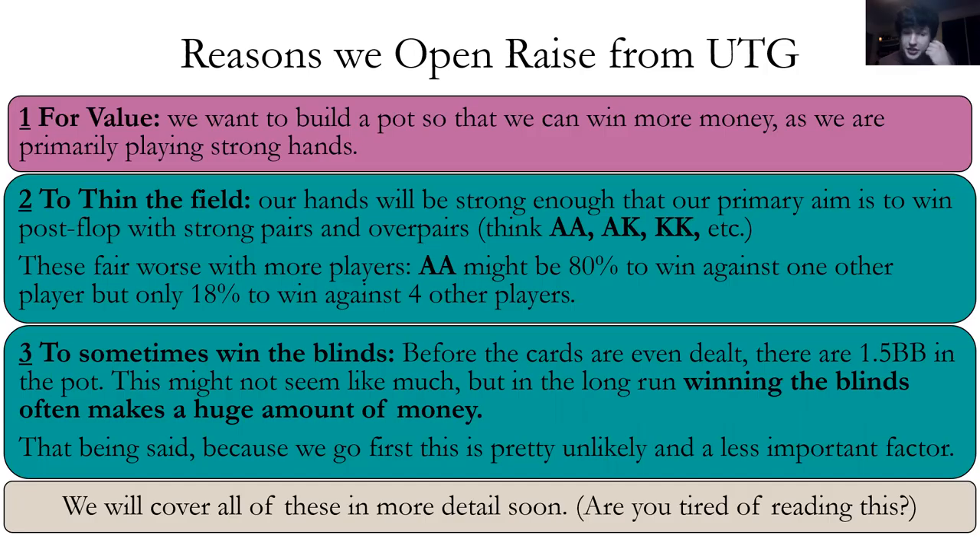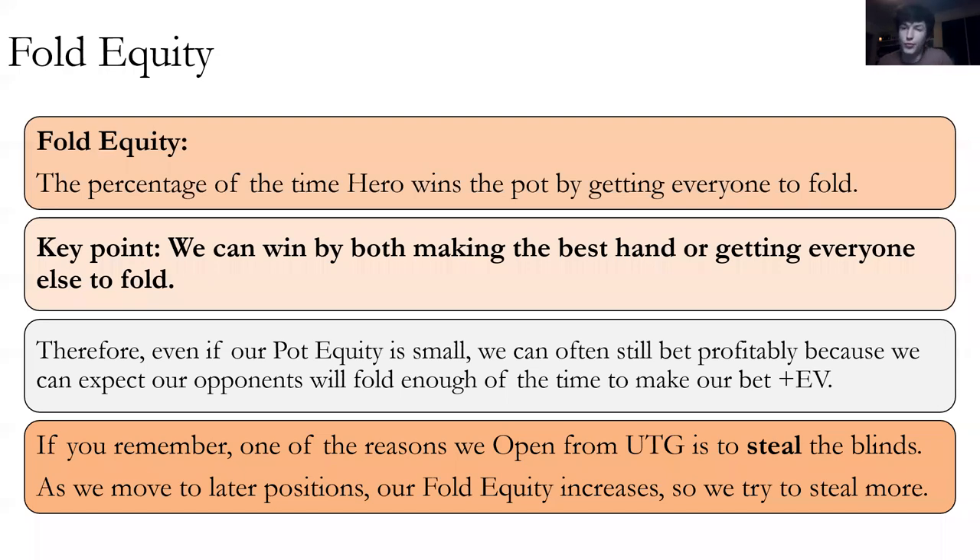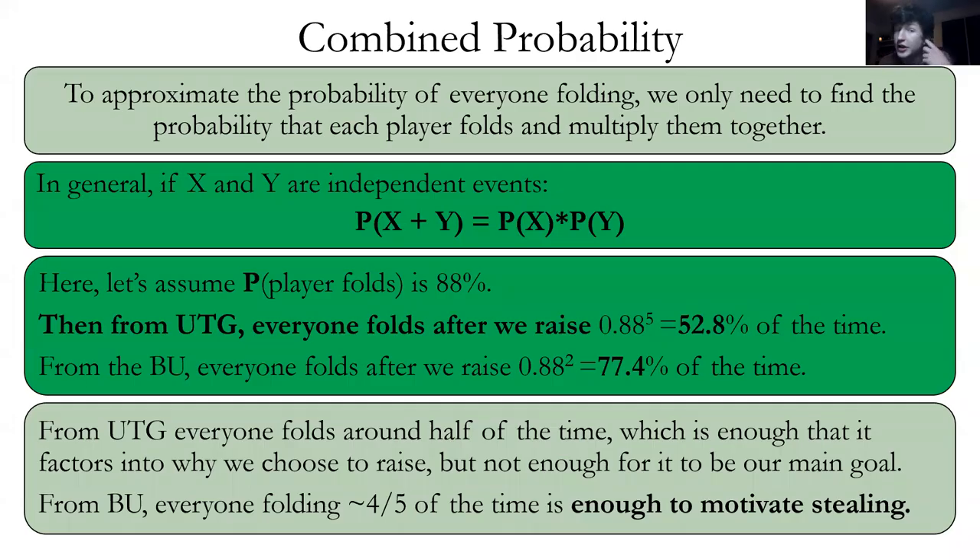A big part of open raising from other positions is fold equity. In later positions, we have more fold equity because there are fewer people left to act. This incentivizes us to steal the blinds more often from the button. From under the gun, people fold about 52% of the time, but from the button it could be close to 80%, which is big enough to seriously motivate stealing.